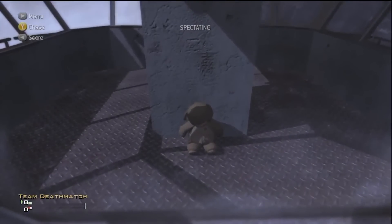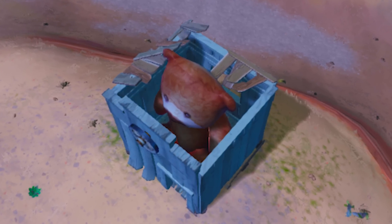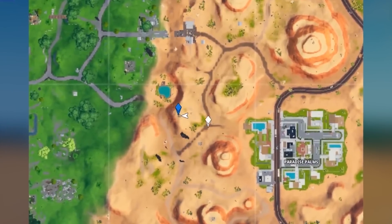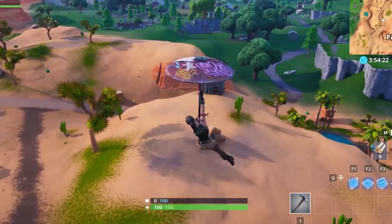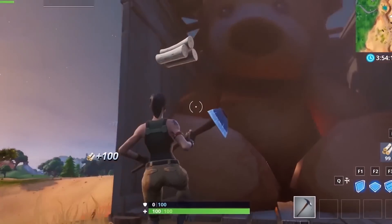The Teddy Bear Easter Egg. Around the Chapter 1 map, you were actually able to find these giant teddy bears around the map, and the main one even had its own little house where you could go in expecting a little room with loot, and you'd get surprised by a ginormous bear. There's actually a chest sometimes if you destroy the big teddy.